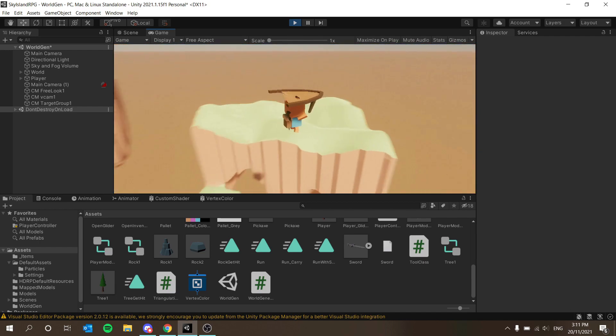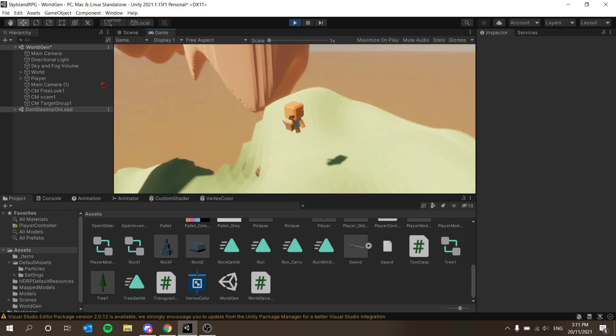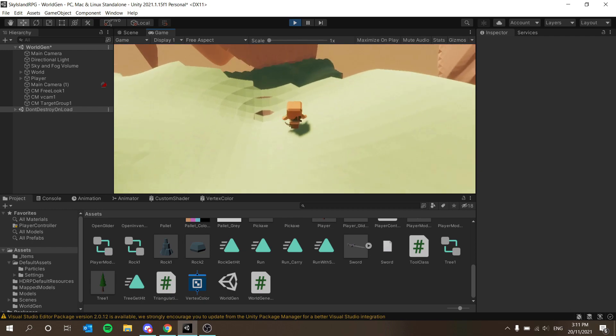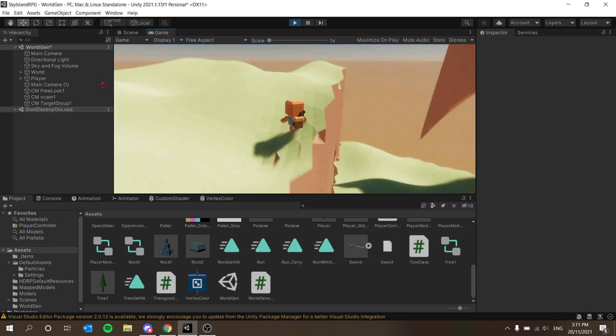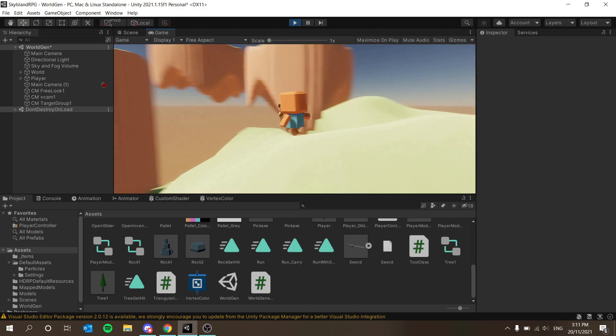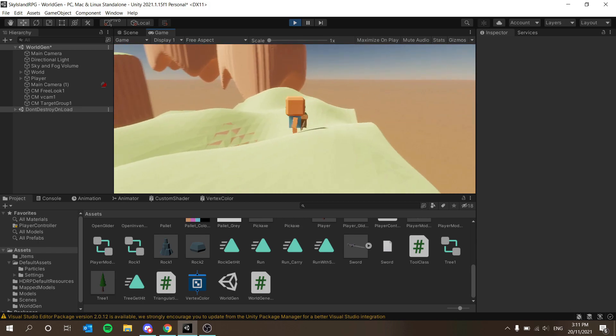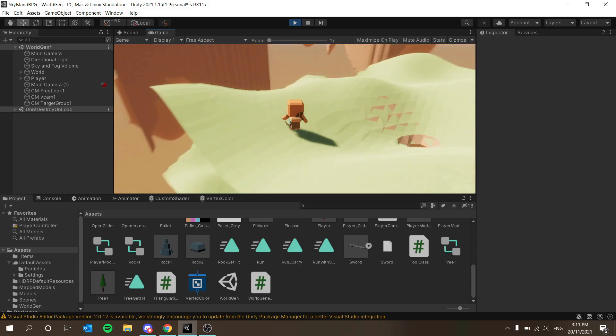I do like the fact that we can glide around islands now, which is quite cool — that's pretty much what the point of the game was going to be, well there's more to it, but that was going to be a big aspect. Now obviously there's no trees and stuff spawning yet, but that comes later.